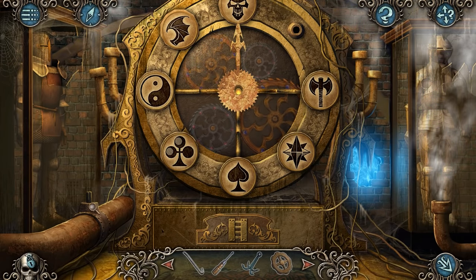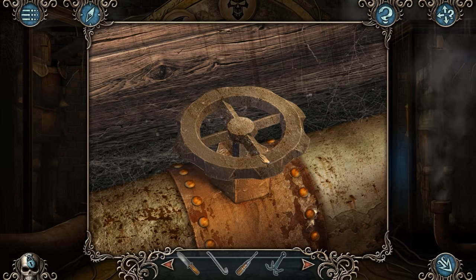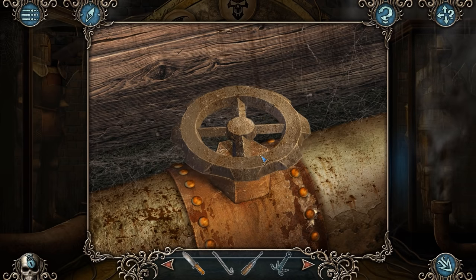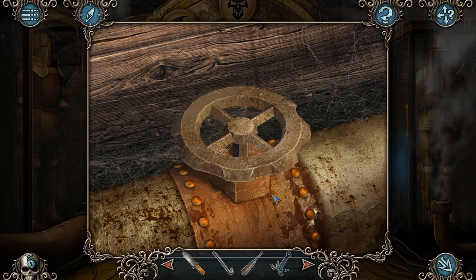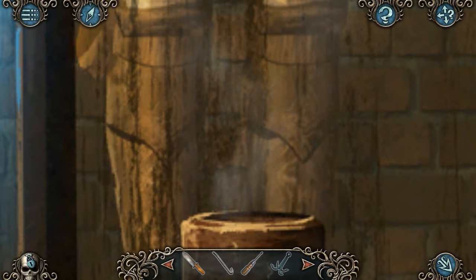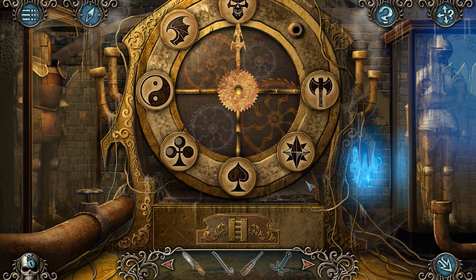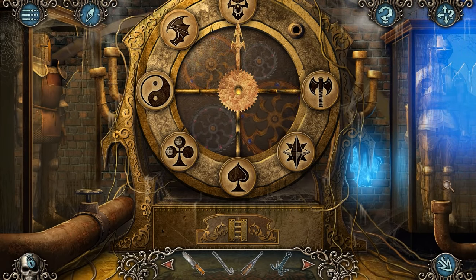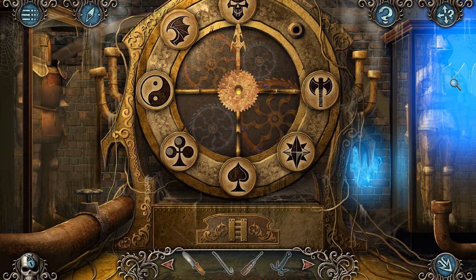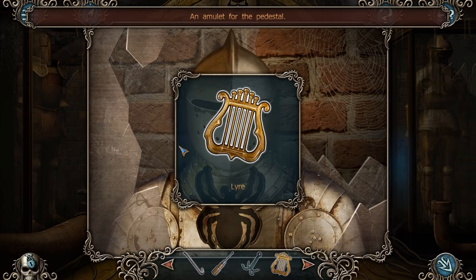We can't actually continue having a look at that armour — bit of a shame. But let's try the valve. What do you know — perfect fit. And it doesn't break, I'm surprised. So what does that do? Well, it turns that off. Was that unbelievably hot or something? Was that the reason I couldn't have a look at this? Who knows. An amulet for the pedestal — it's a lyre.